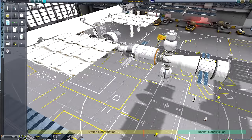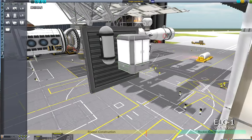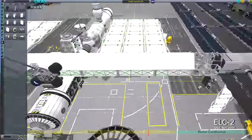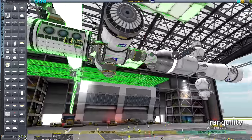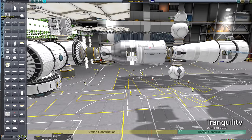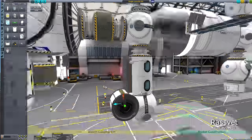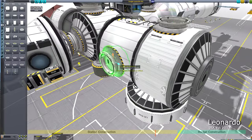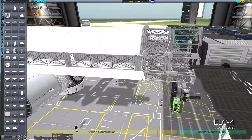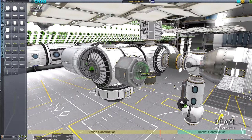Some of you might be wondering why I'm building a single-launch ISS this particular week. In a few days we'll be able to celebrate 20 continuous years of humans — comprising 64 crews — inhabiting the International Space Station, which began on November 2nd in the year 2000. The ISS only has funding until 2024, so we may not have that many years left, and I thought now would be a good time to present my ridiculous interpretation of it.